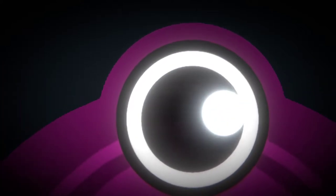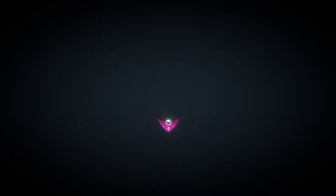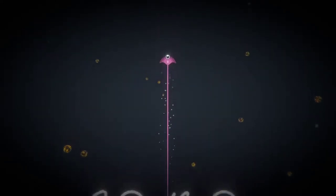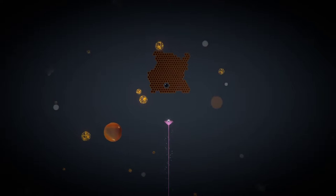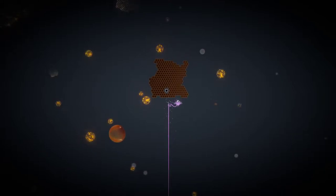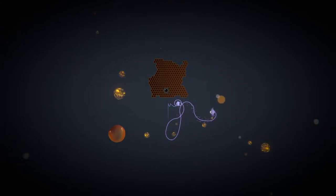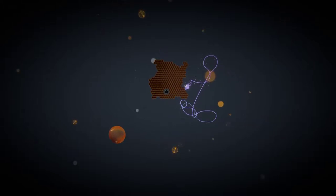Welcome back to another Steam free-to-play walkthrough. Today we have Sono, which is supposed to be a little short exploration game where you play as a cute little stingray thing. I think you're supposed to look for fatty jams. 'The eye guides the way' — those are marbles. Wait, I'm supposed to be doing something. How do I get in there? Let your boy in. I'm lost, help!